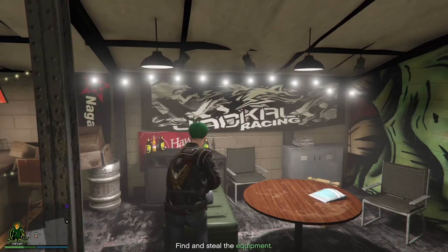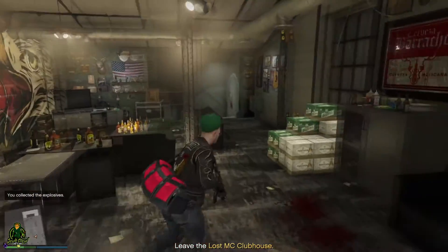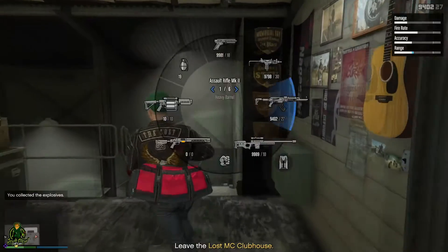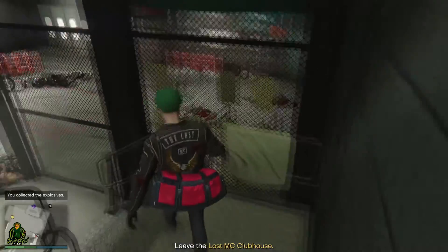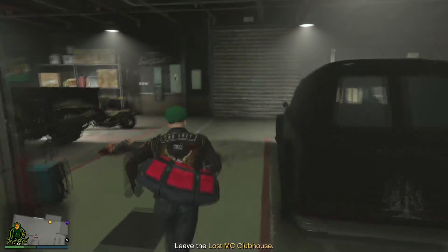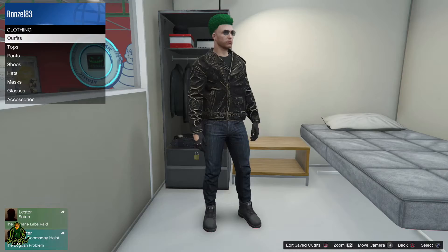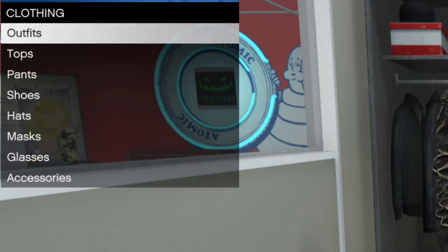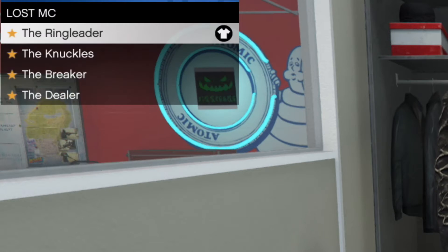There are some dead people here — what happened to me is I triggered the enemies by going into a door downstairs, so I did have to fight them, but normally you don't. Walk up, get your bag, and leave. When you leave you can take a motorcycle, take the slam van, or call your Oppressor and bring it back to your mechanic once the mission is passed.